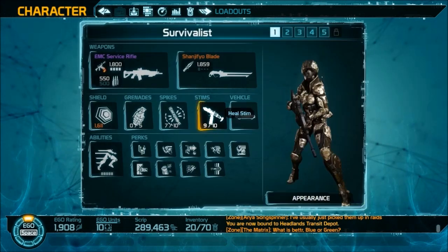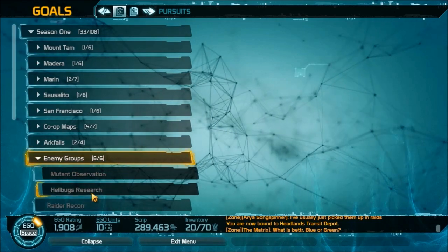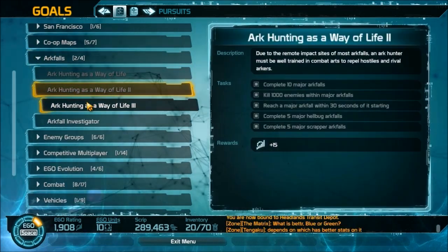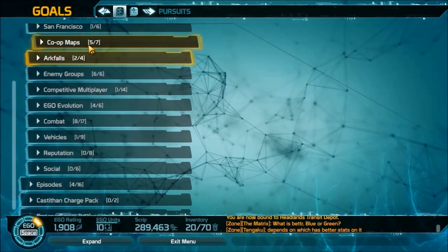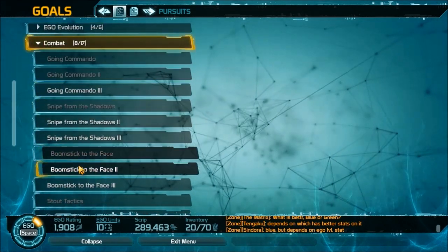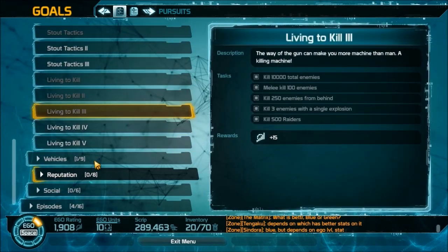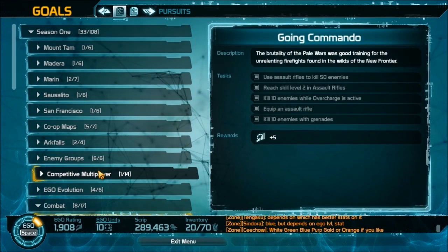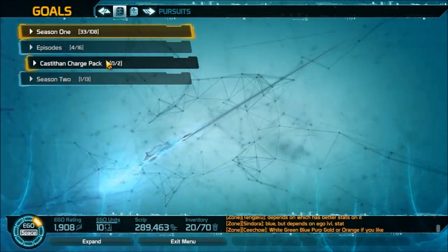Another way to obtain costumes is through certain goals in the Goals section — some of them will direct you to pick up data recorders from a specific map. There are also some costume rewards tied to co-op maps that can only be used on those maps. You can also obtain vehicles through this system.